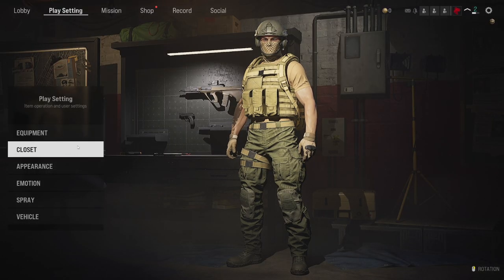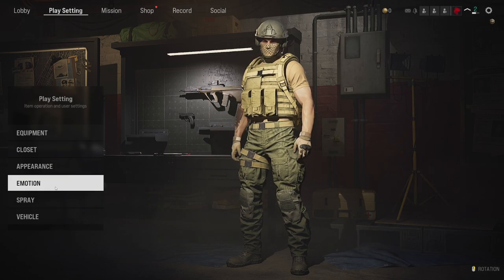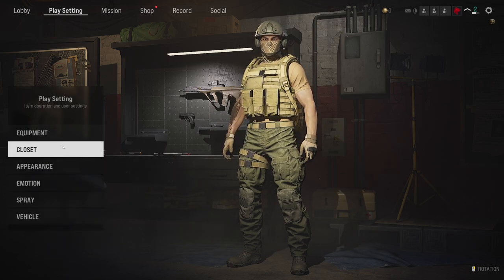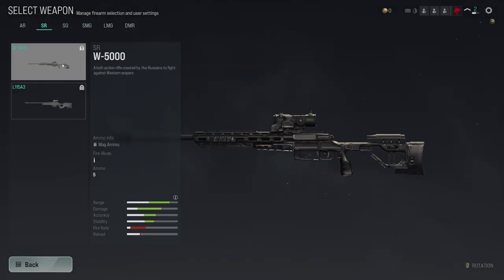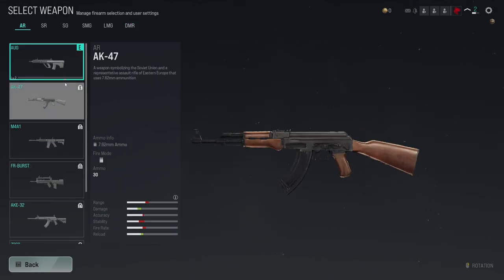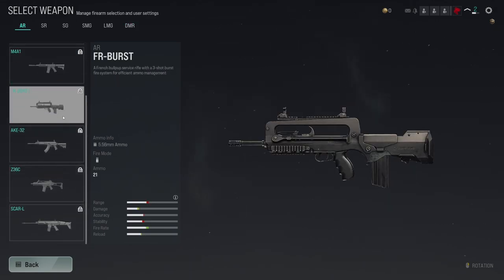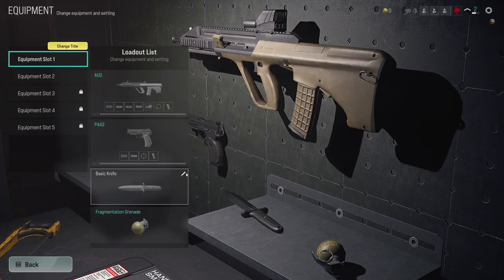On top of customization, you can go through everything from equipment, closet appearance, emotes, sprays, and vehicle skins. As far as weapon selection, they do have a decent amount of weapons — nothing too crazy, but there's different styles. You've got a ton of ARs, a few SRs, SG, SMG, LMG, DMR. It's all there.